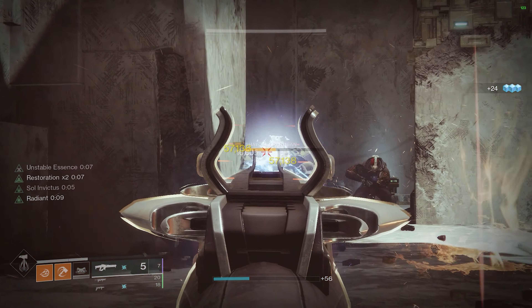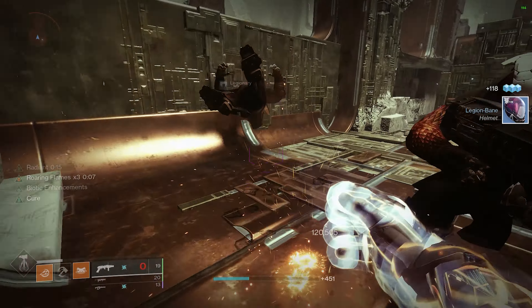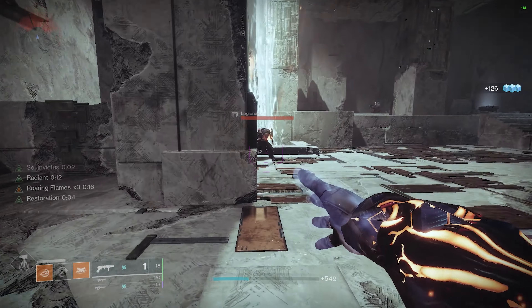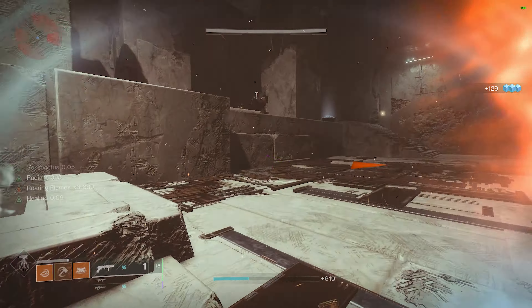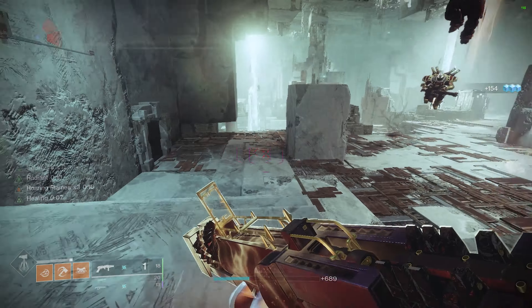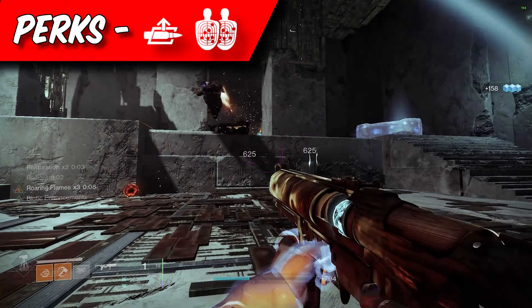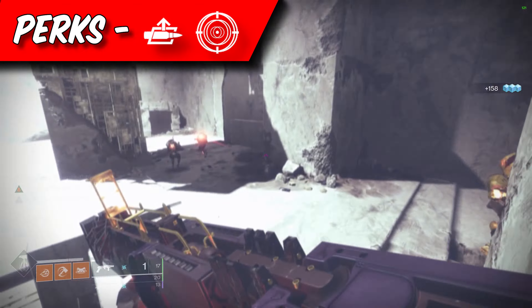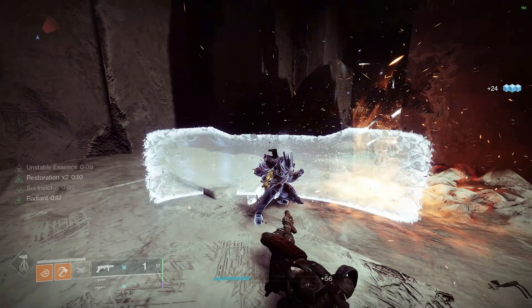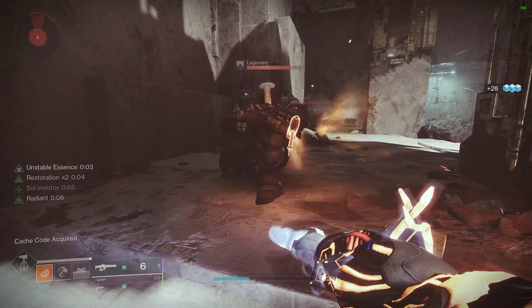Our last weapon from the dungeon is the linear fusion rifle Storm Chaser — a PvE DPS monster. Players typically gravitate to swords, rockets, or linear rifles for DPS, especially in Grandmaster Nightfalls. What makes Storm Chaser exceptional are its perk combinations: Auto-Loading Holster with Firing Line, or Auto-Loading Holster with Frenzy, allowing massive DPS output. Being able to swap to another weapon while the linear rifle auto-reloads is a huge benefit when trying to melt any boss in Destiny 2.